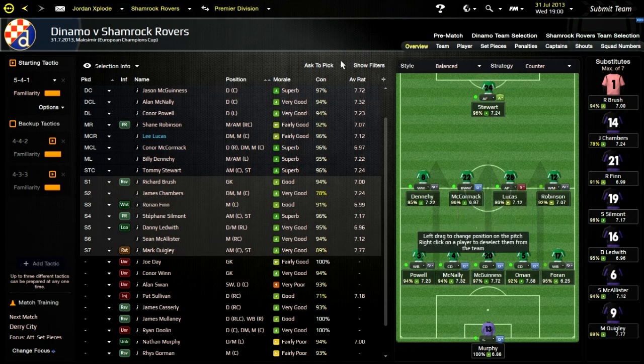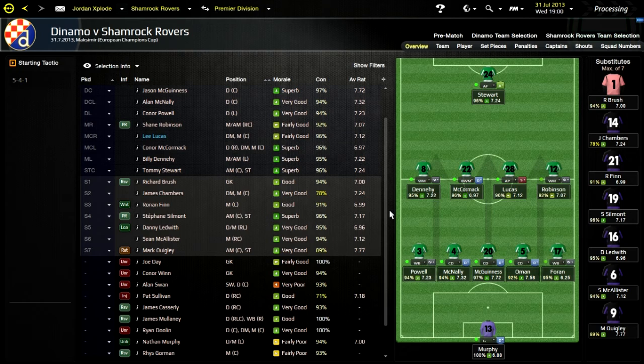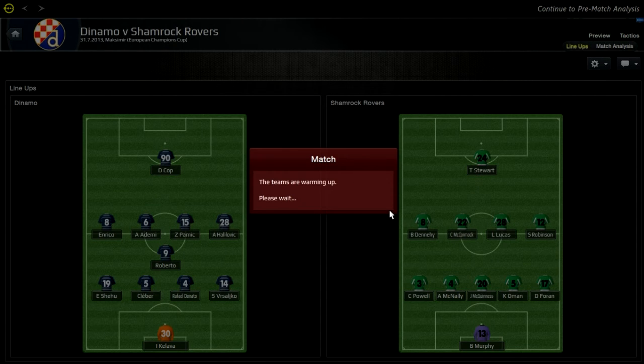I'm going to have McCormick as a ball-winning midfielder and I think that team is ready for the game. I'm a bit nervous about this one having not played these before — it's a big game. Will my players get slightly nervous? Looking at their formation, they're playing almost just as defensive as me, so maybe we're both wary of each other's threat, or maybe that's just how they set up most games.